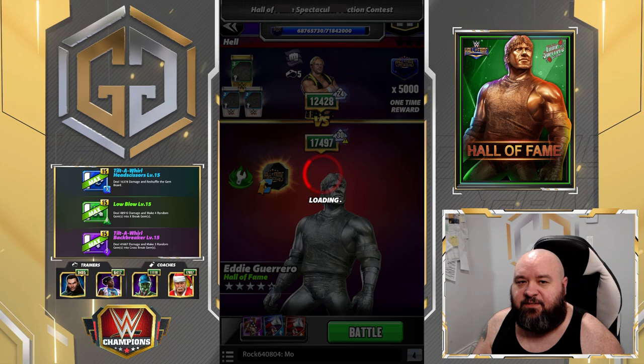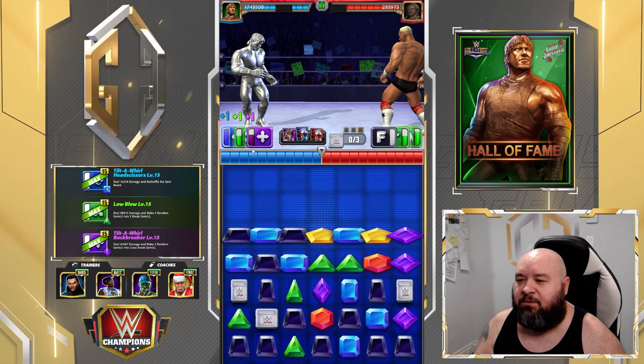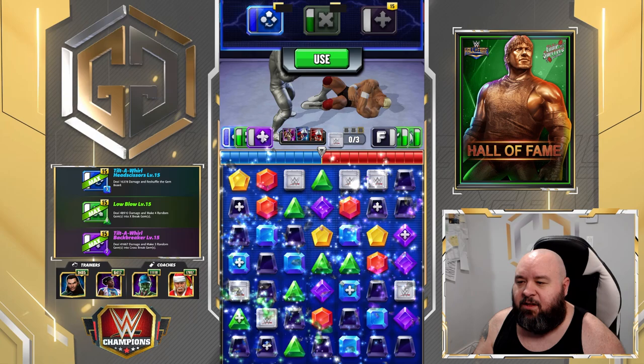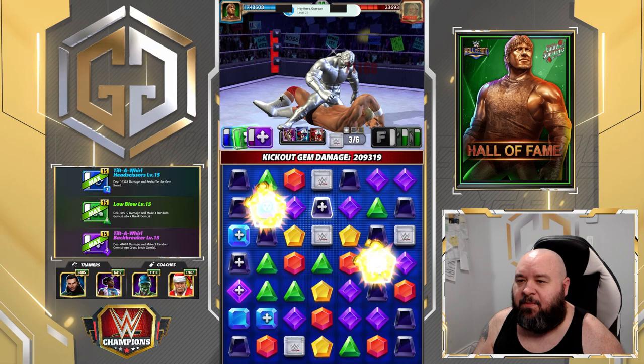Let's do this — first versus Austin. We're gonna make over seven cross breaks. I'm gonna use the move that switches everything around to break some... or not.